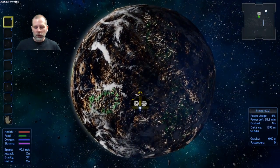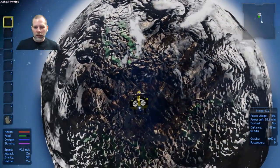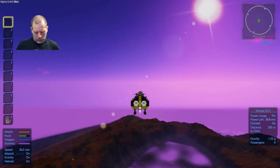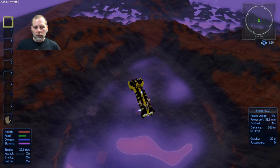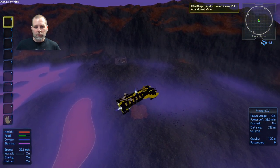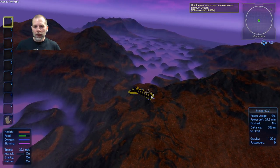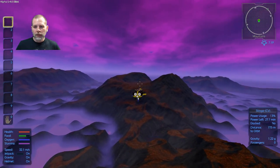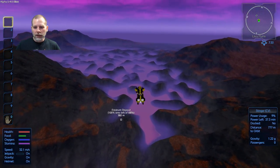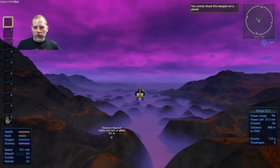I'm going to land over here and fly around, and I will let you guys know when I find an Arestrum deposit. That looks like the abandoned mine — yes it is. And there is an Arestrum deposit. 6,800 — that is plenty, and there are no POIs to get in our way. So we should be good.